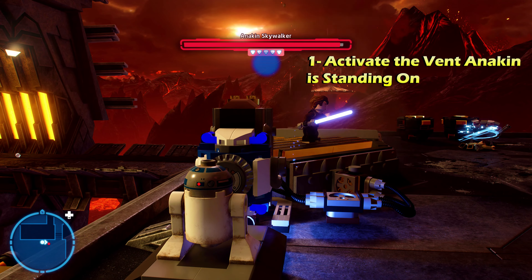Minikit number two is in the same area, just behind Padme's ship. Grapple up, jump across, and just behind the ship there's another vent. Destroy it and that gives you a buildable bridge up to minikit number two. You won't be able to build it until you defeat Anakin for this section. After defeating Anakin, head back and build the vent into a bridge to reach minikit number two.